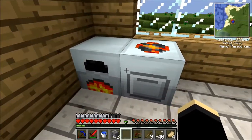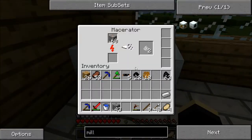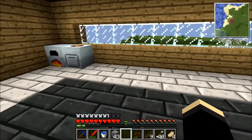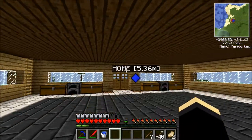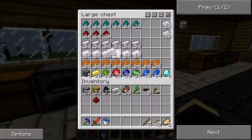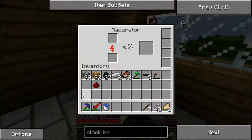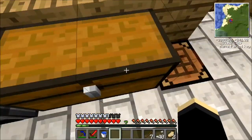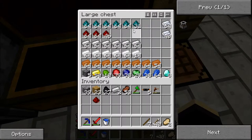So that shows the amount of items that we can get from one ore. I'm going to smelt all the stuff and then I will be back. Hey guys, I'm back now. As you can see I have smelted all the items - well, macerating them first then smelting - so we get double the items.